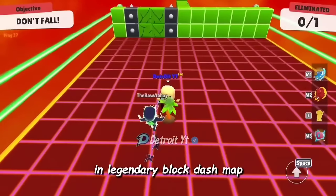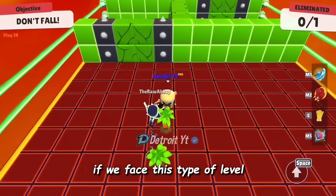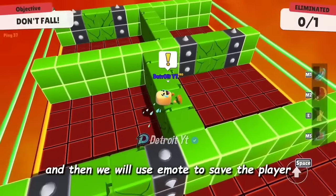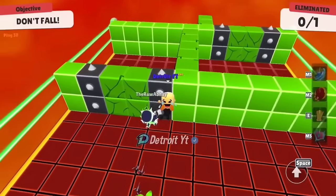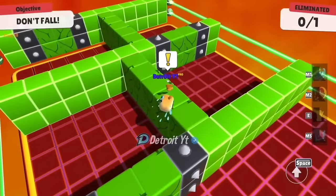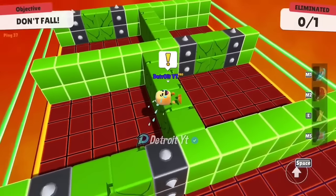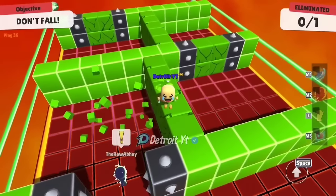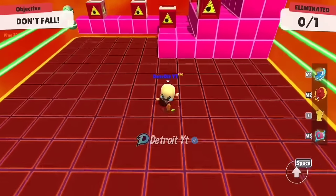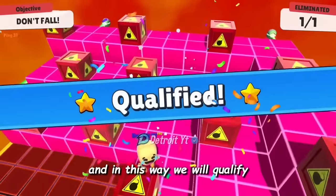In the Legendary Block Dash map, if we face this type of level, we will dive first and then use the emote to save the player, and in this way we will qualify.